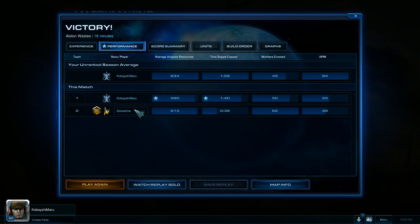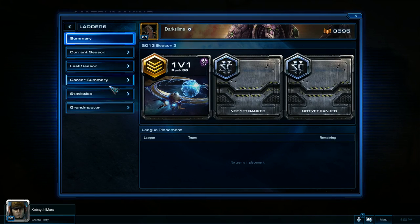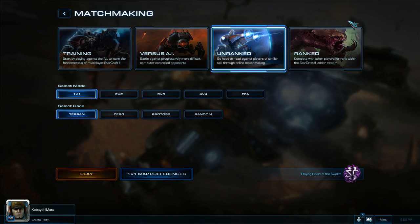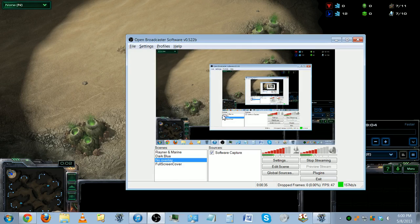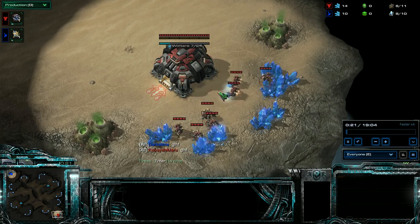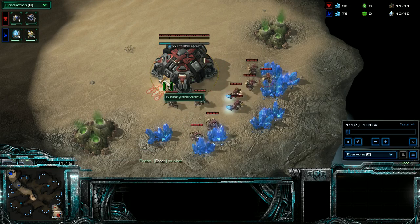TVP here against Dark Slime. It's a gold level player, not a lot of games — I'm guessing this is probably a smurf account, but whatever, doesn't matter. I've seen some TVP, and the thing I've noticed about my TVP in general is you have to know what they're up to, and your ability to sniff out what their strat is.